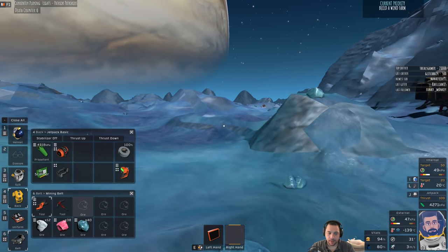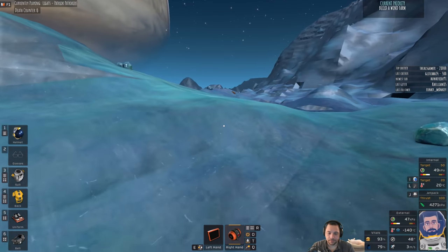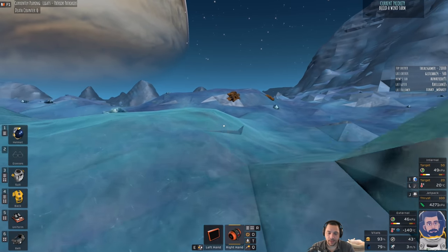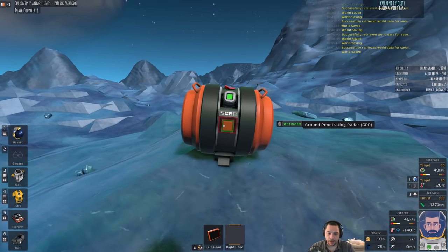I already know where one copper node is — it's over this way. It's where we found the iron originally, or the coal, rather. It wouldn't be a terrible idea for me to get a decent amount of coal on hand, just in case, because I am going to need to burn coal to keep the lights on until I get to a point where I'm on renewables only.